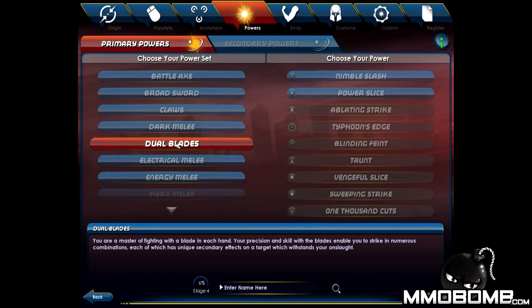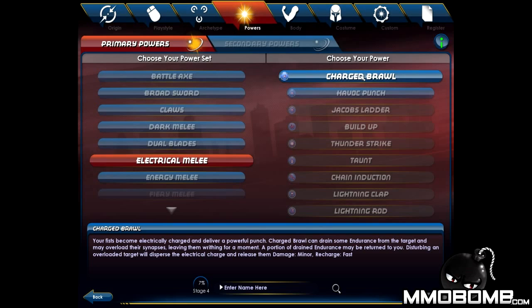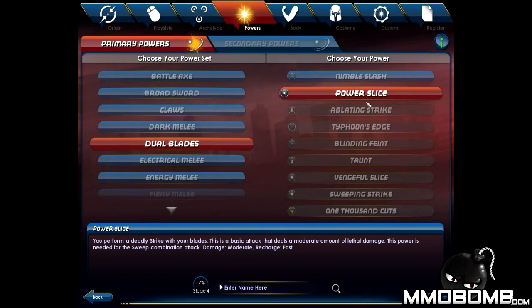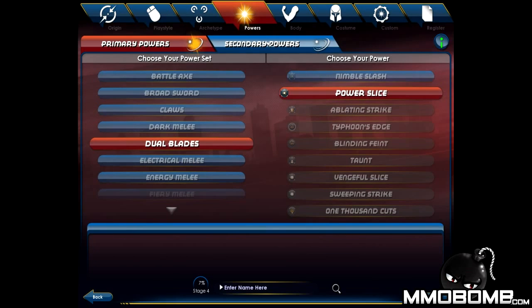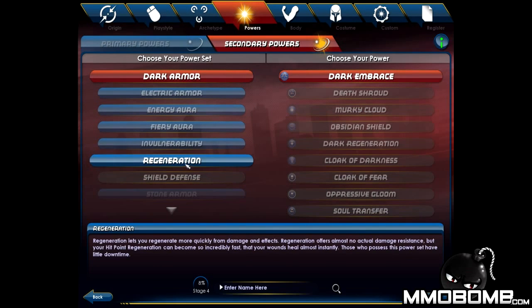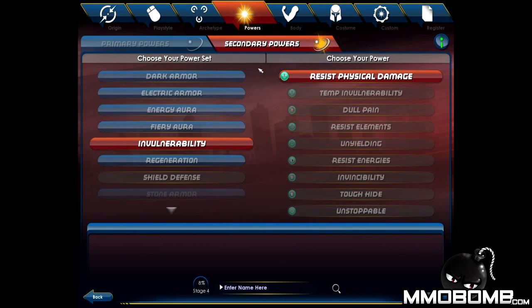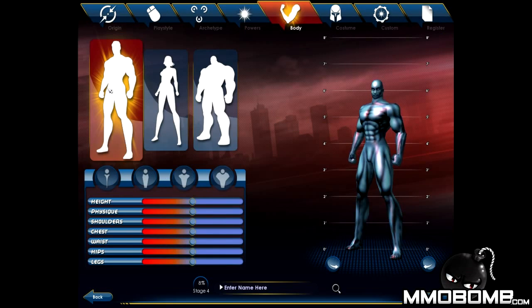Here we are in the primary power section, and you can actually customize your secondary power section as well. I could spend the entire 15 minutes just in the character creation section — that's how crazy it is. But let's go ahead and do dual blades. I'm going to do a power slice because that sounds cool, then invulnerability. Let's go next.